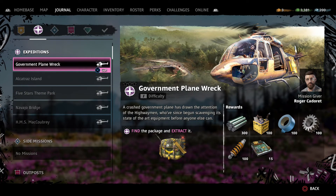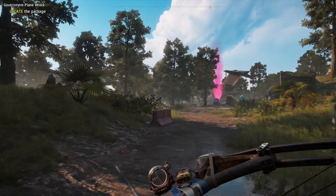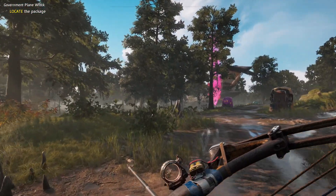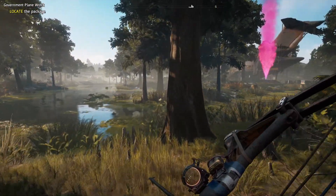Welcome to Far Cry New Dawn, it's Abyss, and in this video today I'm going to show you how to unlock the trophy slash achievement called Paladin's Secret. Now in order to unlock it, you need to find Sam Fisher's outfit in the Government Plane Wreck Expedition. This is the fifth expedition, and you can do this as soon as you have access to it.